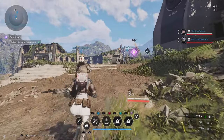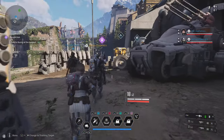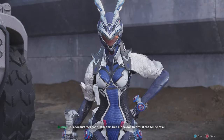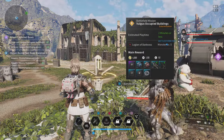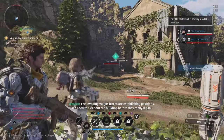I think our XP is in the top right corner. Yeah — that's your level. Pretty much. I don't care about the dialogue, I'm just going to skip it. This is for level five but we should be okay. We need to clear out the building before they really dig in.